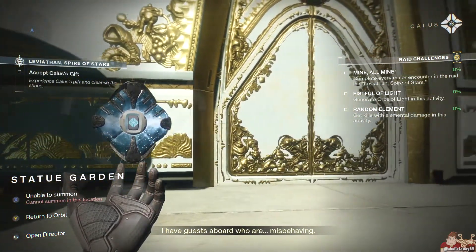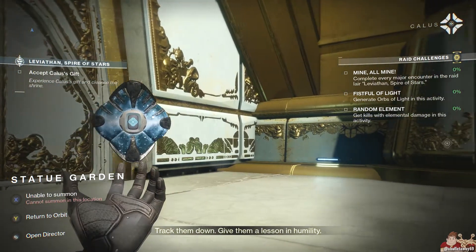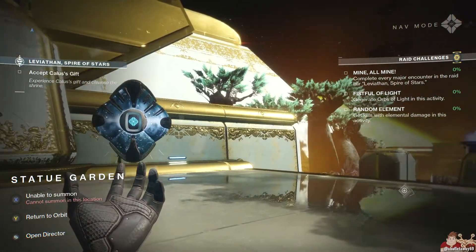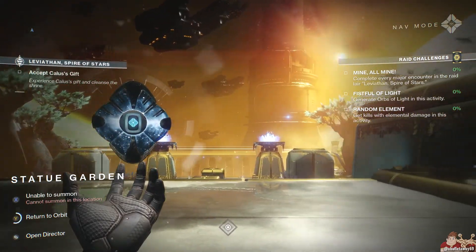On to the other Baby Raid — Spire of Stars. The Raid Challenges are: Mine All Mine — complete every major encounter in the raid lair Leviathan Spire of Stars. Fistful of Light — generate Orbs of Light in this activity. Random Element — get kills with elemental damage in this activity.